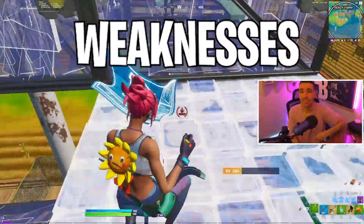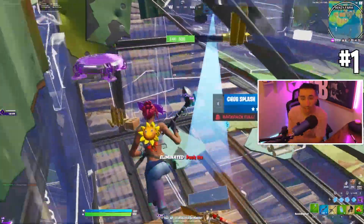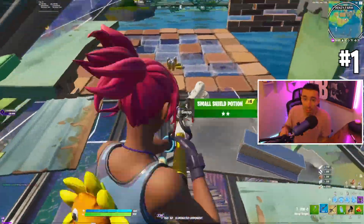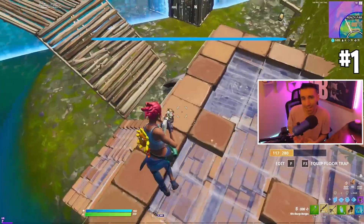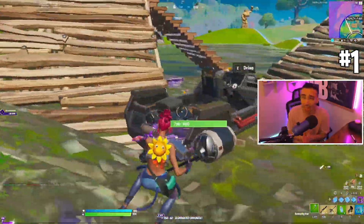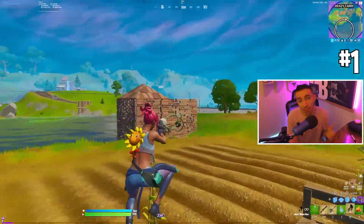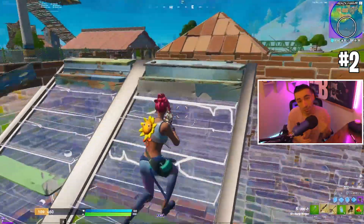First we're going to start out with the weaknesses. This gun is very different because it's shoot-on-release — it's not shoot the second you click the button. This can be challenging for new players because they've never experienced something like this elsewhere. Not a lot of games do this type of shooting mechanic; I think Apex does it, but besides that it's kind of different and not what people on Fortnite are used to.